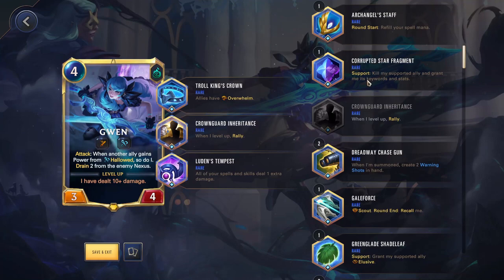Corrupted Star Fragment — Support: kill my supported ally, grant me its keywords and stats. This one is much more niche but can be fun in some situations. The two that come to mind are Allawi and Ornn. With Allawi, you can eat your tentacle and use that to destroy the nexus. One reason is you can put Spell Shield on Allawi but not reliably on the tentacle. With Ornn, he summons a ram with his stats and Overwhelm, so he can eat that, get very large, and use that to destroy the nexus — and you'd be bigger for the next rounds too. Very niche, but fun to play around with.